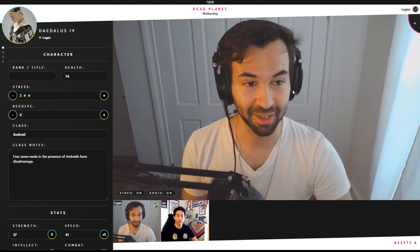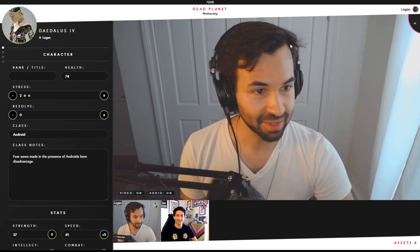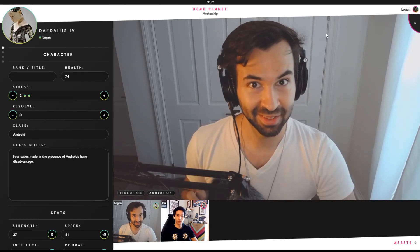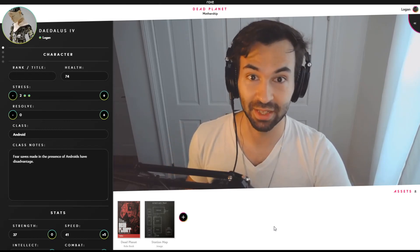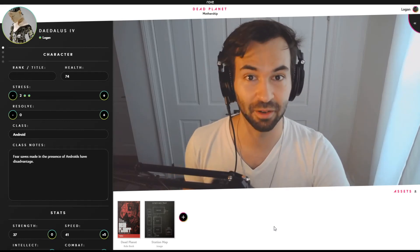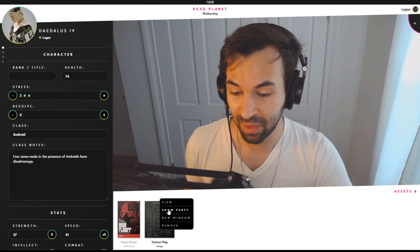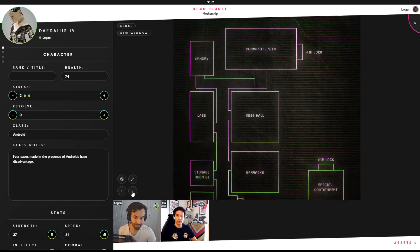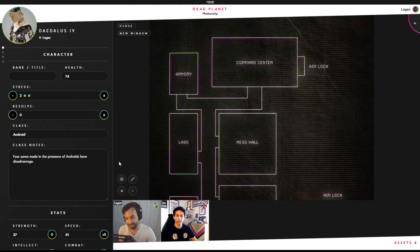So here we are in our online play. I've got myself here, I've got Ian, got my character sheet as always, got my dice rollers and whatnot, just like last demo. But I can now open my asset tray. Please keep in mind everything I'm showing you today is very early — we are doing a lot more revisions on this, this technology is going to continue to evolve, but it's still exciting. We go into the station map here, we go show party. So I've got my station map open. I can zoom in, zoom out, drag around.